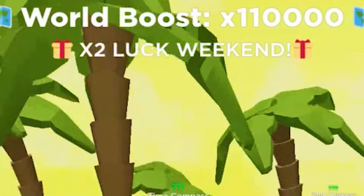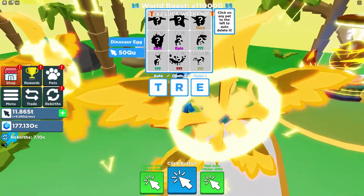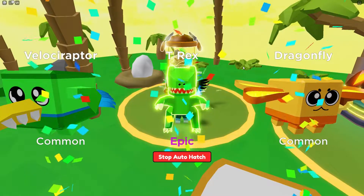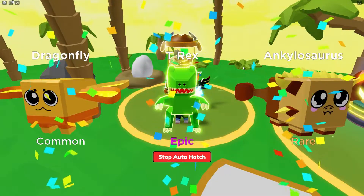So cheaper than the egg anyway, and we're in this new location. 110,000 world boost. It's also a double luck weekend, which is fantastic. We've got a brand new egg here — this is 50QU, the dinosaur egg. We got a T-Rex straight away with all the bonuses and stuff on the weekend. Another T-Rex back to back. That's awesome.